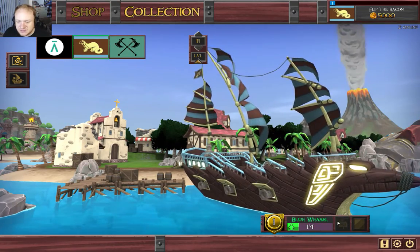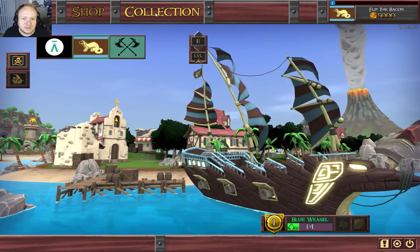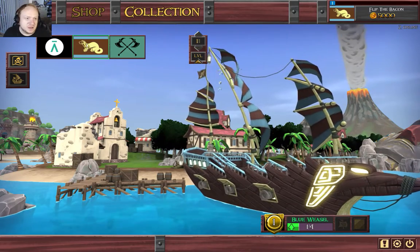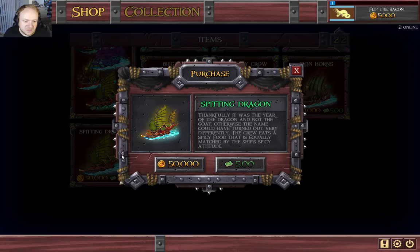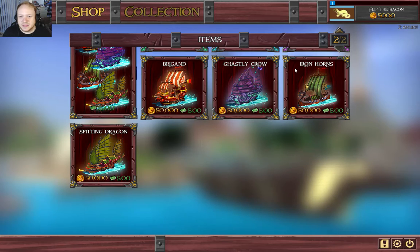That's the Blue Weasel in our collection. I guess we are gonna be the Blue Weasel. We've got money for stuff — the starter pack, we got a wood chest, and an epic chest costs a dollar. And that's our ships there. So you can use in-game money right now to buy stuff.